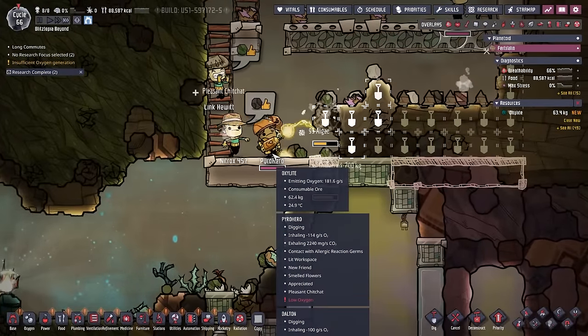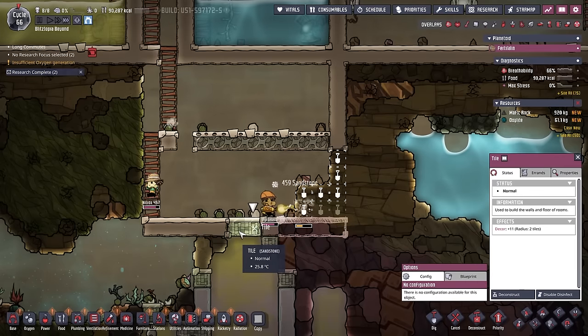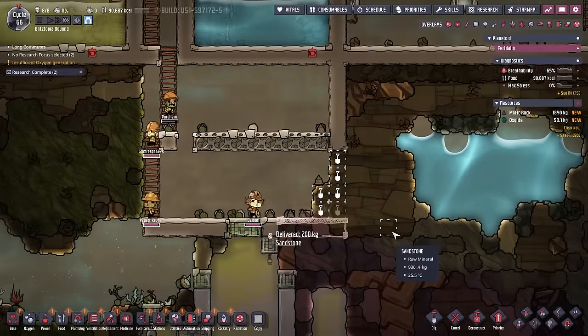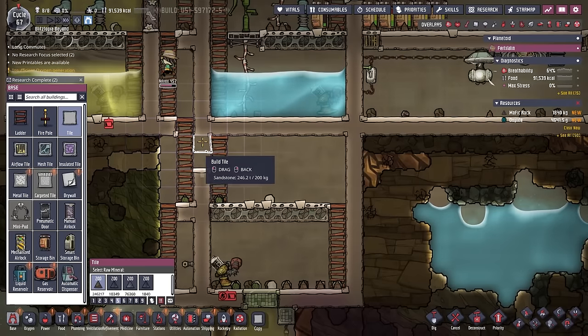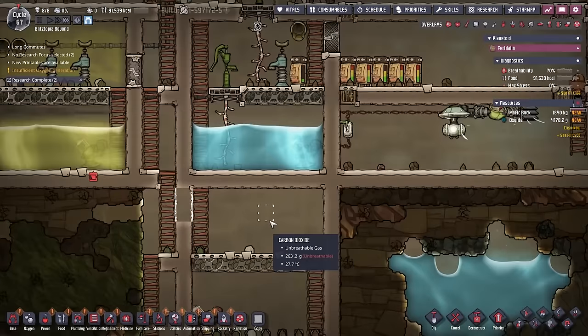I just mined up a piece of oxalite - that was unintentional. I also have these tiles - do I want to get rid of them and make regular tiles? I don't know - it's going to be a water tank and I don't really want it to collapse.